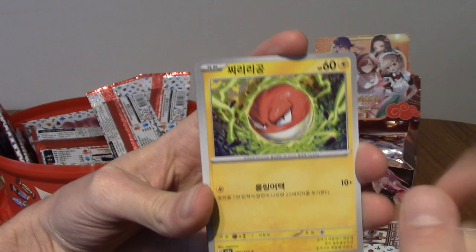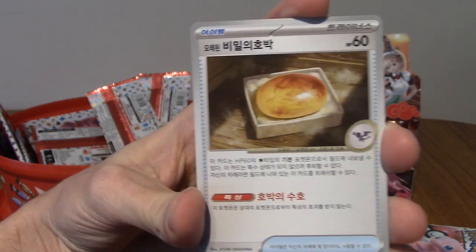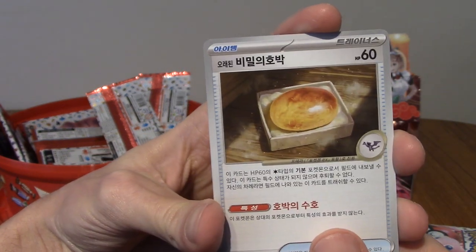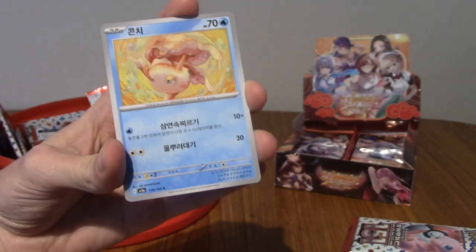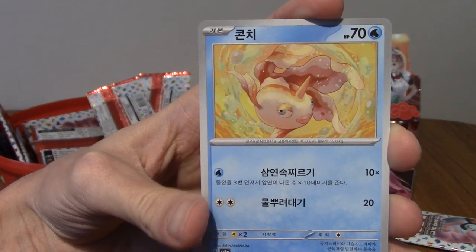I'm only going to read the last two cards Korean-wise. But we have a Vault Orc — that's Ancient Amber, I think, because that's going to turn into Aerodactyl. I'm sure that's what it says. As I said before, I can read Hangul now but I don't understand Korean, so I'm sort of midway. We've got a Goldeen.